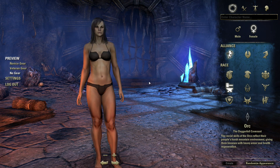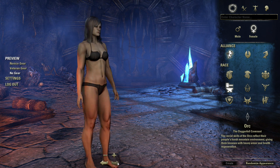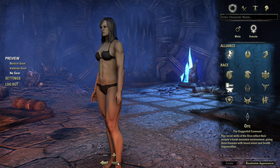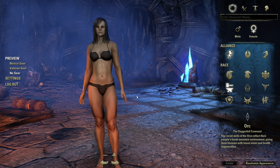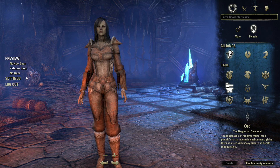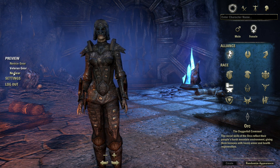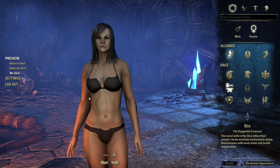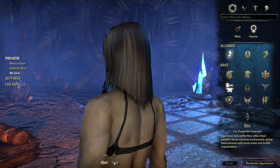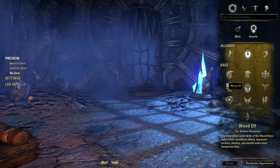Then we go to the Orc - she's got some pretty muscular thighs. She's pretty buff, which is what you expect for this kind of character. Let's look at the gear she can wear - novice gear, veteran gear. When someone's coming at you with this kind of gear you'd expect underneath them to be strong and powerful, not a weakling. She does look pretty mean.